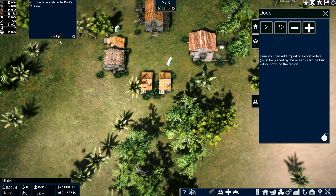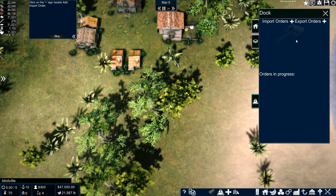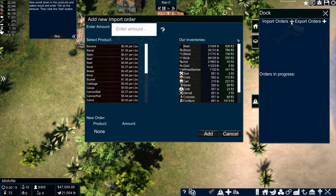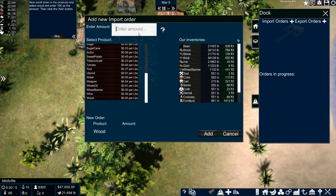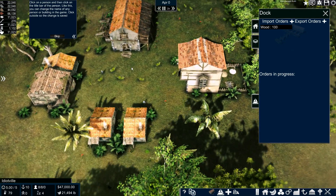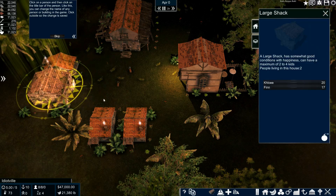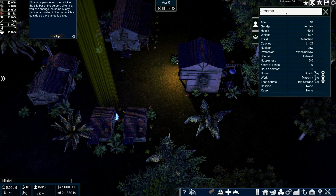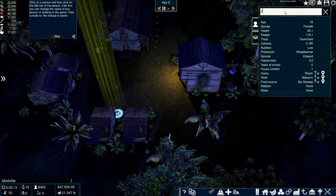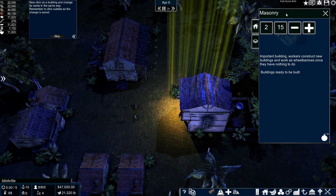Let's get two people on the dock. Go to the orders tab. Click on the plus sign beside add import order. Scroll down. Select wood and enter 100. Add. Click on a person and then click on the title bar. I think I need to go build something. I'll change your name just to Gemma. Now click on a building — change the name.